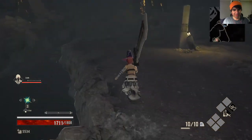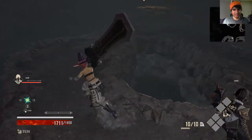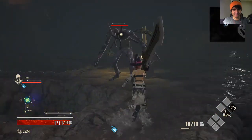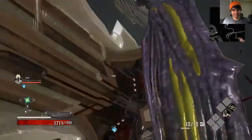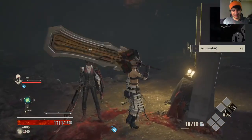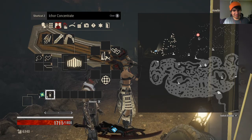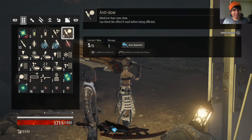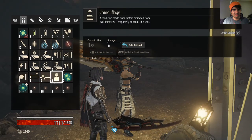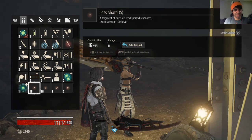I wonder if I can sell the old world materials or if I need them for upgrades. I'm expecting — oh, hello, what is that? Aha, there he is. What can I pick up? Lost Shard. I should actually look into what those are. Lost Shards are... oh, it's to get souls. I have a lot actually.